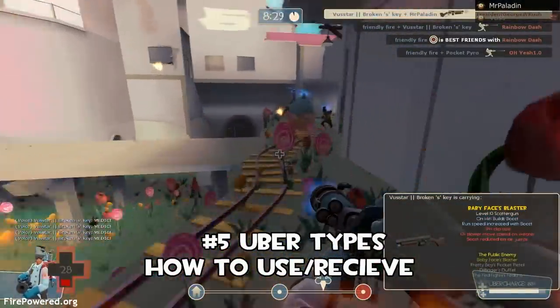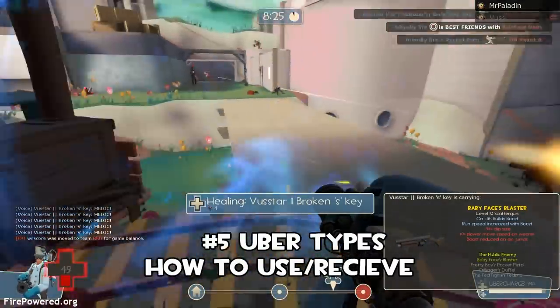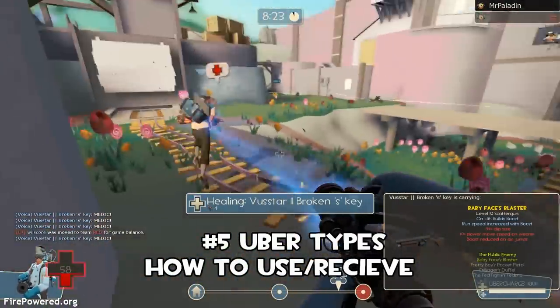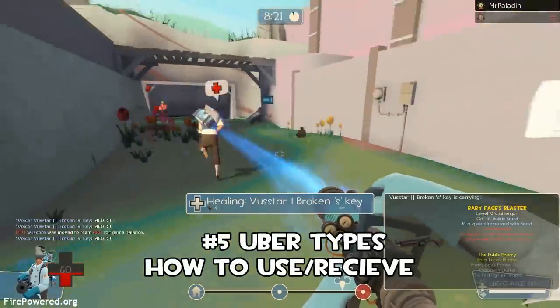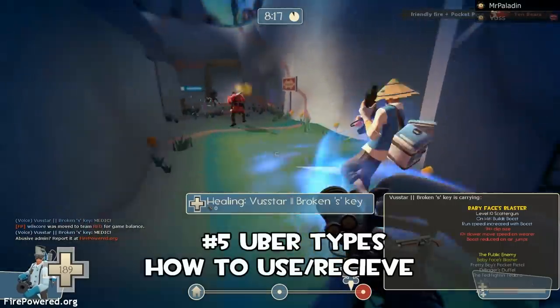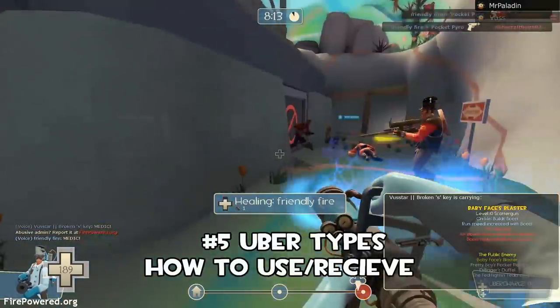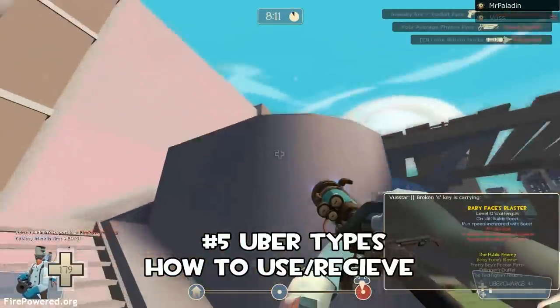Going back to avoiding damage — I'm burning, I'm hurt. I'm getting to the cart to get a bit of a heal. My uber's close, and as soon as I uber I'm healed up. Using the right uber and knowing how to use the uber that is given to you is very vital to learn.